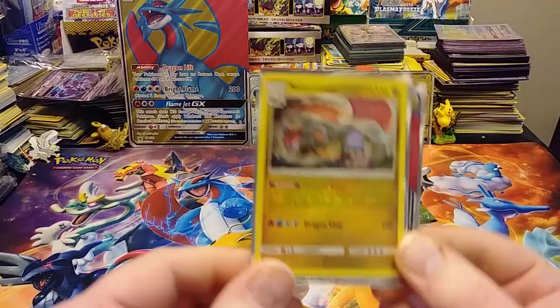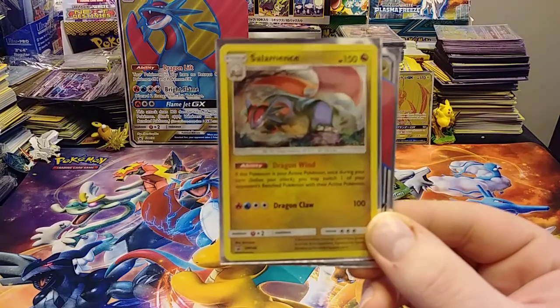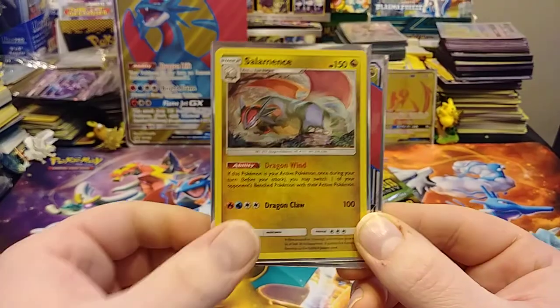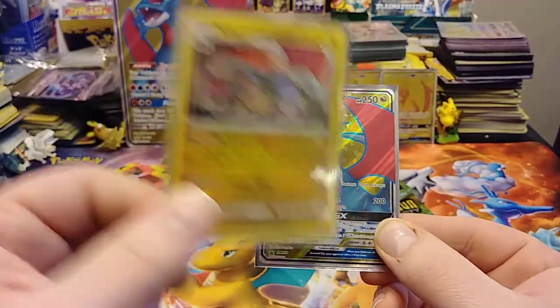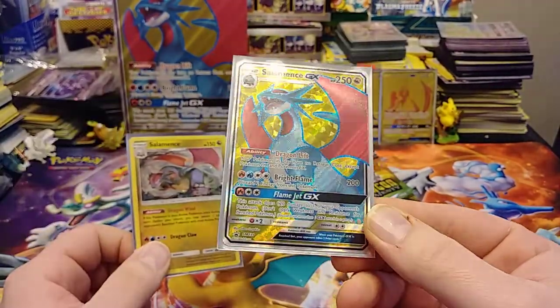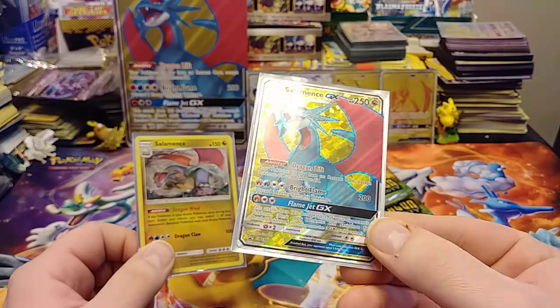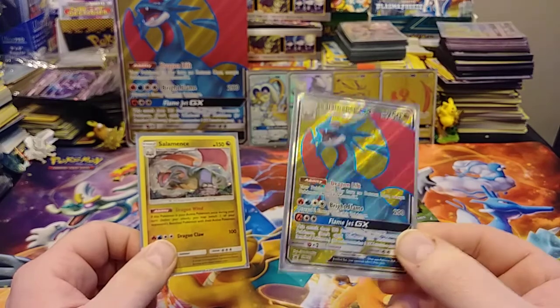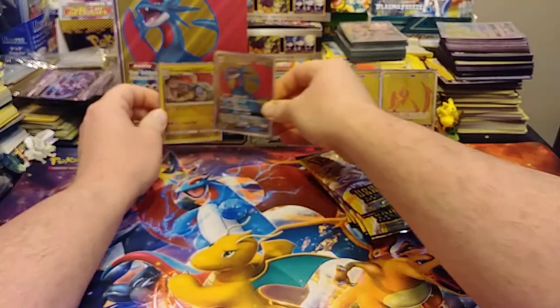Two promos — Sun and Moon 140. You get just a regular holo with a cool old school pattern. And of course that beautiful full art Salamence promo. That is pretty. That is purdy.